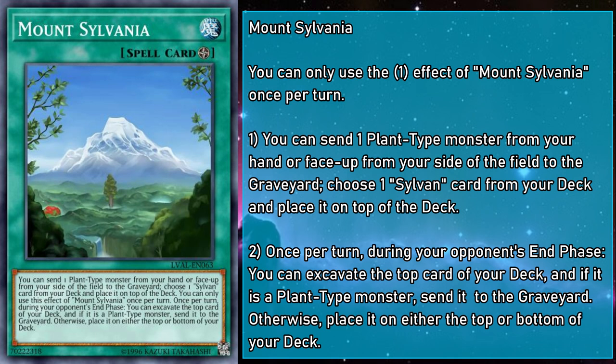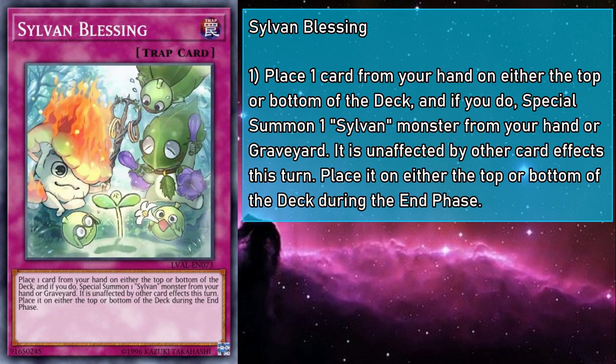If you get to a point where you don't have the resources to set up the top of your deck, you can still check your top deck for something that'll get you out of that situation, which is the height of excitement. Sylvan Blessing is a normal trap that has you placing a card from your hand on the top or bottom of your deck, and if you do, special summon a Sylvan monster from your hand or grave. It's unaffected by other cards' effects that turn, and you place it on either the top or the bottom of your deck during the end phase. You could use it to summon something like Hermitry, stack something you want mulched, activate Hermitry's effect, get the draw, trigger the mulch effect, and then fold the Hermitry into an Xyz or Link monster before it has to go away. If this was a spell, I have no doubt it would see oodles of play. But being a trap card isn't much of a blessing, especially since there are very few things you can do with Sylvans on your opponent's turn.